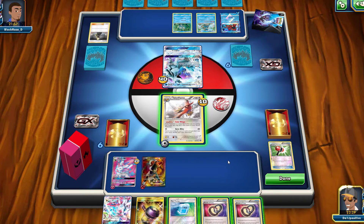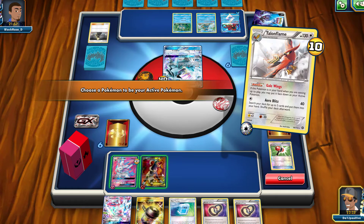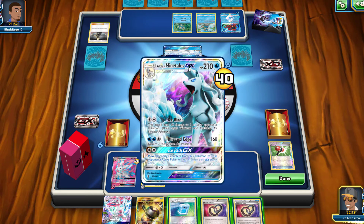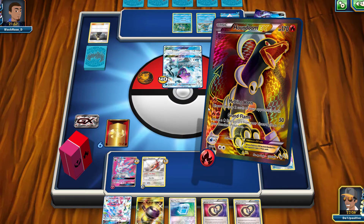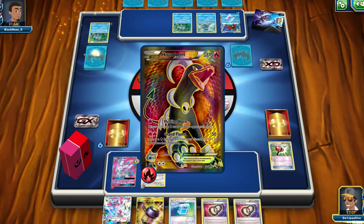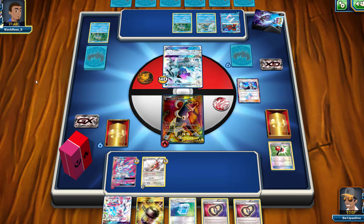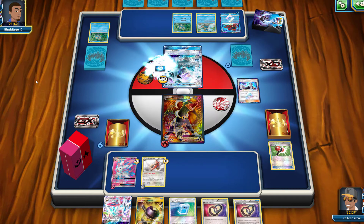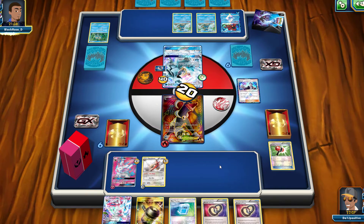I think it's the perfect time to start using Houndoom. With Ninetales out, its first attack only hits the bench and they'd need two Water energies for the second attack, so Houndoom should be safe. We go ahead with Melting Horn and start discarding cards from our opponent's deck — we get rid of a Froakie and a Cyrus Prism Star. We still have 40 cards in our deck and two Puzzles of Time, so we can grab Crushing Hammer back if needed.